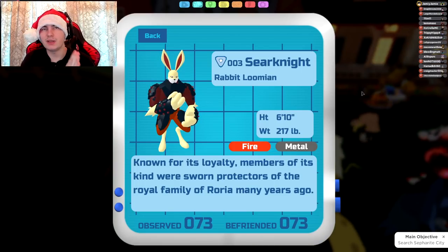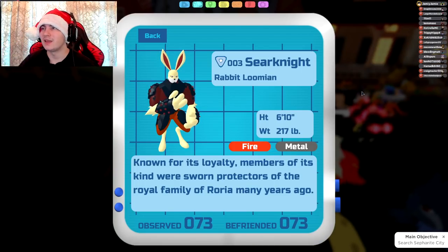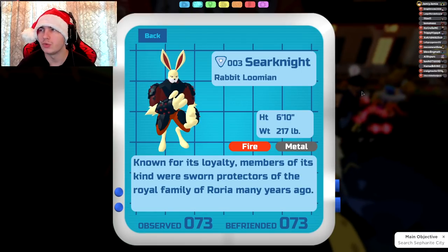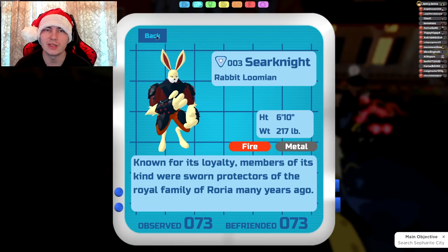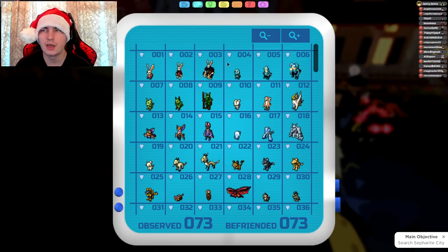Starting off with Sironite: it gets Fire Breath, Slap Down, and Chase Down. Slap Down is going to be pretty good on Sironite. Chase Down not so much, but it is an option. So that's basically it for Sironite — just Fire Breath, Slap Down, and Chase Down.